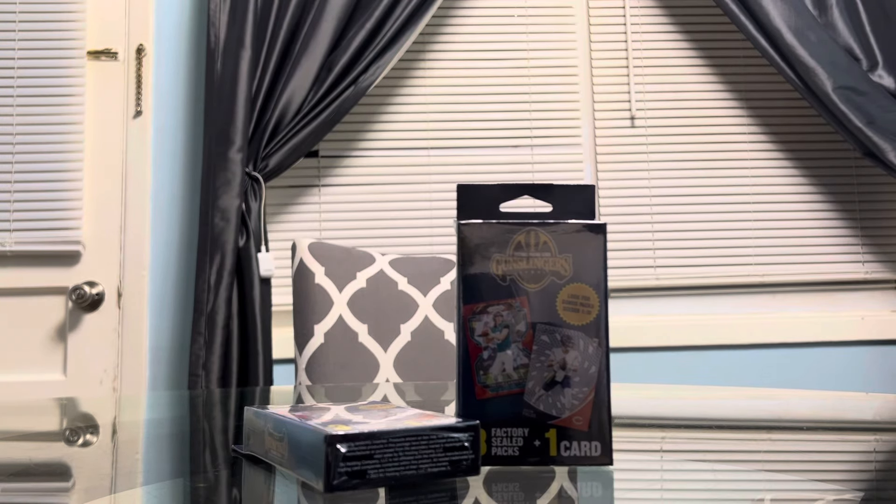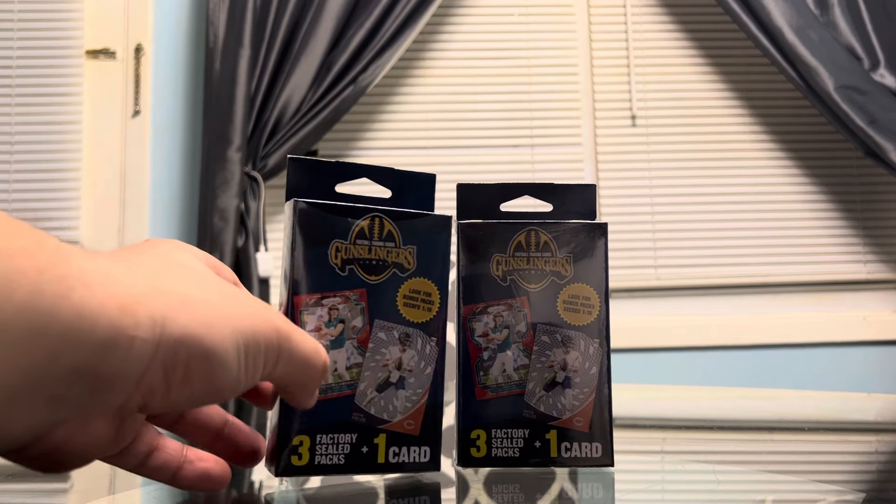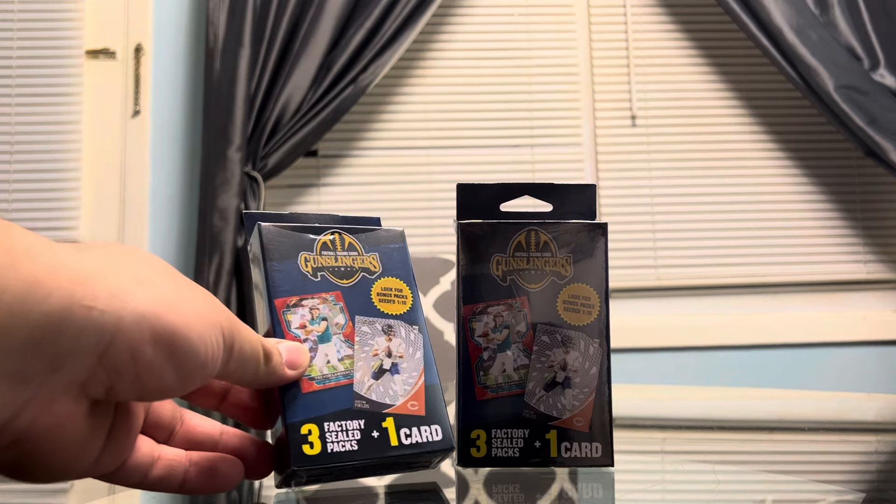What's going on everybody? It's me, it's your boy JC, and I'm back here with another card unboxing. Today we have the randomly paid, randomly inserted Walgreens Hangers Gunslingers product. MJ Holding Company just buys a bunch of random cards. They have three sealed factory sealed packs on them and one loose card. It's something that we haven't opened yet on the channel, and you never know what you can find in these things. You may get a hit, you may not. It's the gamble.